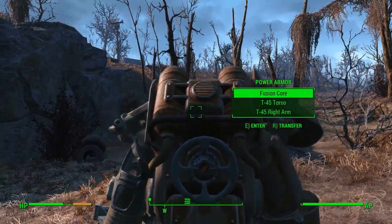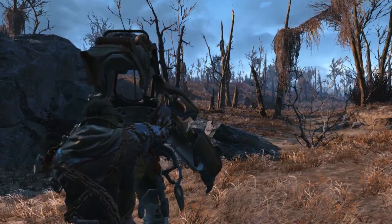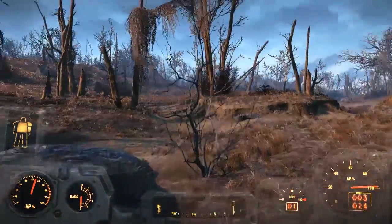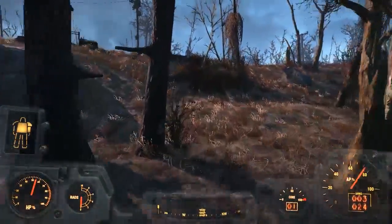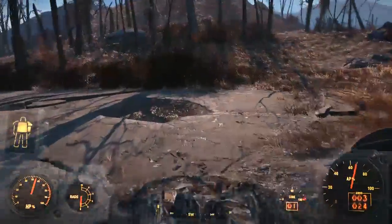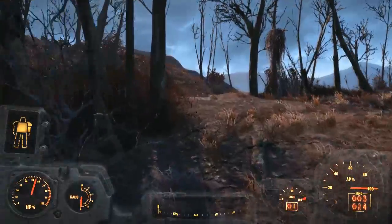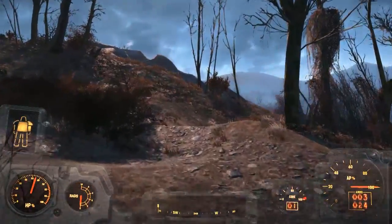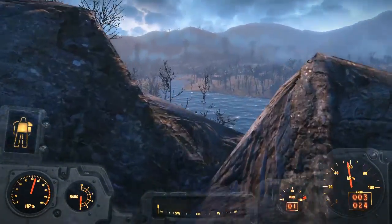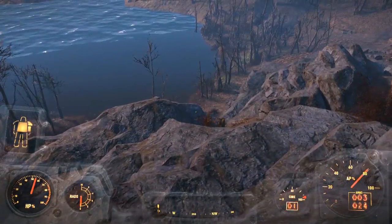There you go — power armor straight away within about three or four minutes. How good is that for the very start of the game? With this you can run faster, take less fall damage, and carry more weight. There is also a mission in the game just after this where you head to that little town we just ran past and you'll get a set of power armor — but it's a bit badly damaged, so it's always good to have a backup. If you can get this right at the start, you can pretty much do what you want.